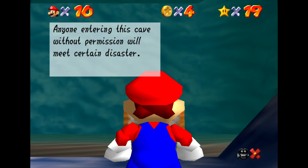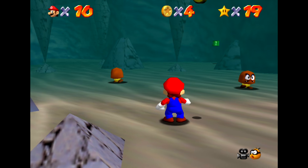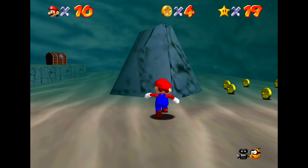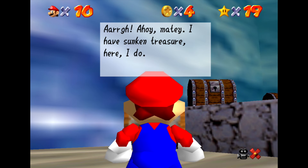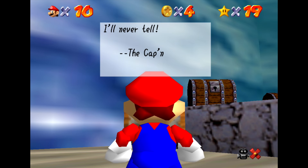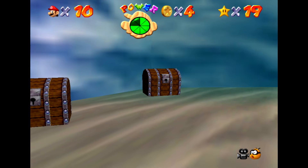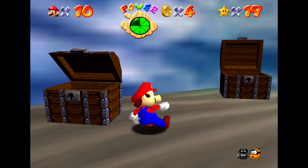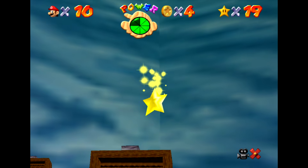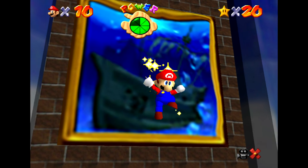Keep out — that means you! Anyone entering this cave without permission will meet certain disaster. There are angry Goombas and falling pillars — these ones with a very small base. Be careful about those. Just keep running. And here are those chests like we saw on the ship. 'I have sunken treasure here — but to pluck the plunder, you must open the treasure chests in the right order. What order is that? I'll never tell!' All right, I guess it's up to us to find out. After some trial and error — it was back, left, right, front — that is going to be a super quick, easy star for us.